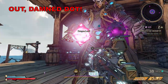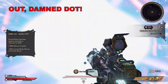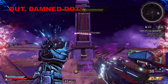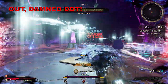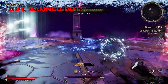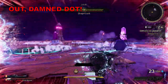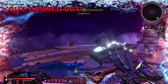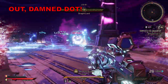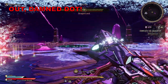Next up is Out Damned Dot, a hard curse which causes status effect damage against enemies to be reduced by 80%. This was the last curse I received and honestly I'm not sure why it's in the hard category. It forces you to deal damage with bullets, spells, or melee and not the effect that comes after, which for a lot of us is how we deal damage anyway. However, if you're focused on applying status effects and that's where the majority of your damage comes from, you'll want to avoid it. For most of us it just means you need to finish the job yourself rather than letting a status effect do it, which isn't all that hard to accomplish.